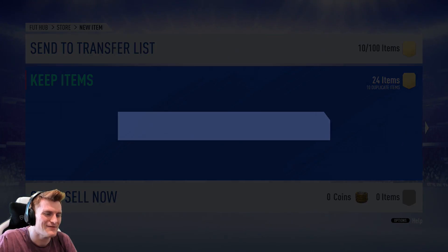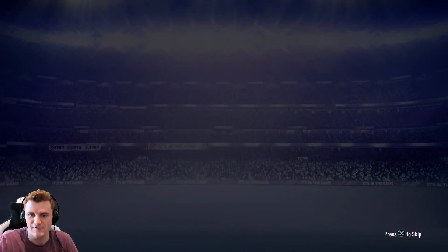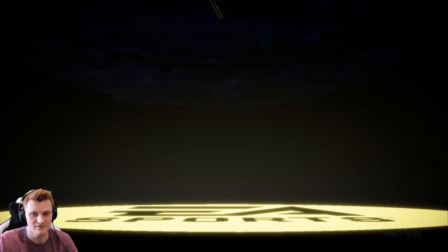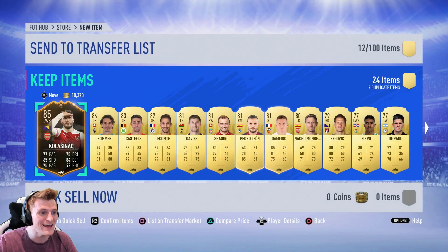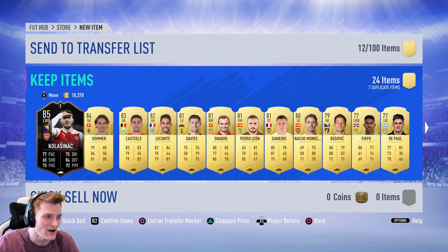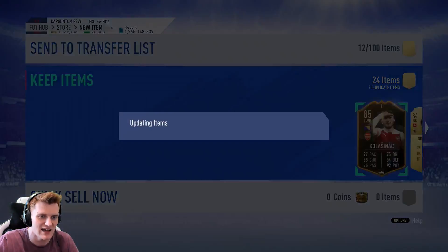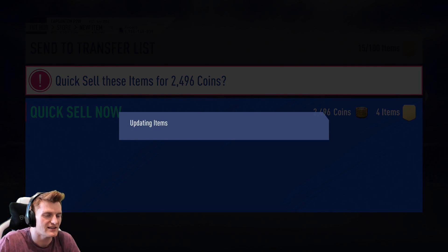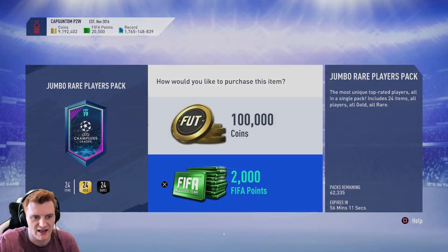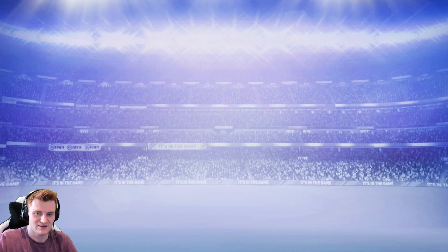This is actually not a bad pack — an 85, an 84, an 86, and an inform. We can work with that. I'm going to spend all the FIFA points — I've got 40,000 points, that's like 100k packs. I haven't even packed Neres. But there's Kolasinac again — not a walkout again, no idea why that's happening. Maybe he goes for like 60k or something. I'm going full send for you, boys — I'll spend all of the FIFA points.